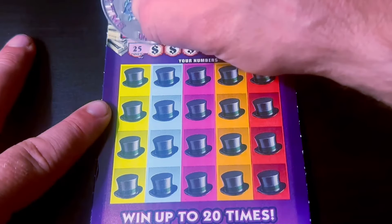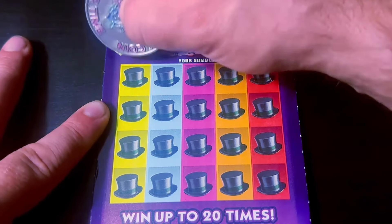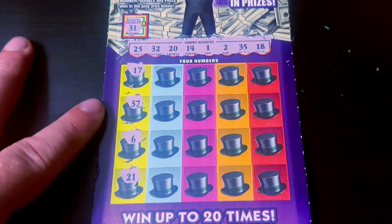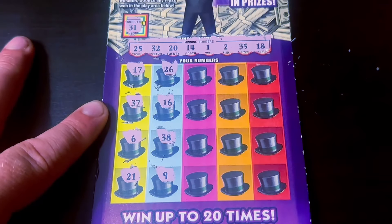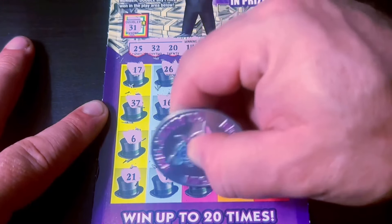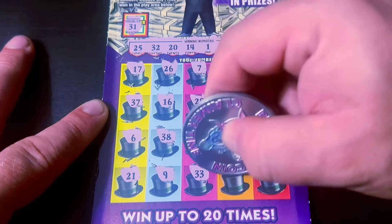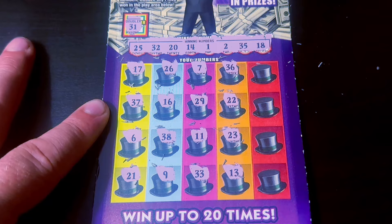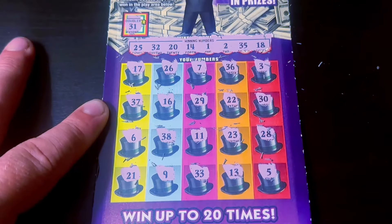Can we get a back-to-back win? Numbers 31 — no, no, no, no. Number 33 — come on, Monopoly. This ticket is on the ending list, going to be ending in August. Last shot. And nothing on this one. Well, I hope we win on the $50 ticket.